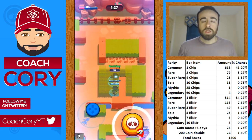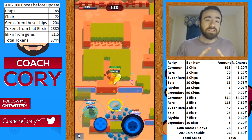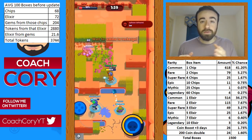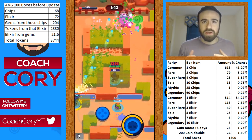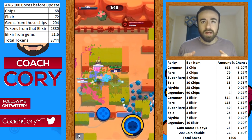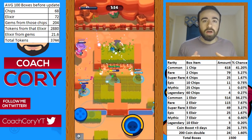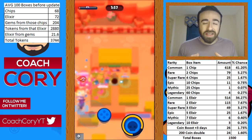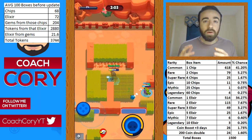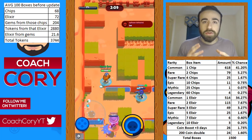That chart gave me the drop rate for pretty much everything. On average, when you open 100 boxes, you get about 68 chips and 72 elixir. If you convert all those chips into gems after the update, you get about 200 gems, so we put those gems back into big brawl boxes — let's say you get about three more big brawl boxes. In reality you're opening 130 boxes total, and the total value of all those boxes, converted into tokens, is on average about 3,700 tokens.